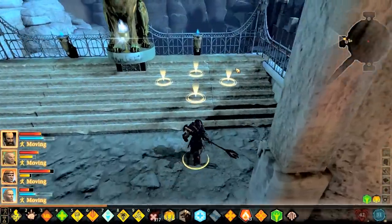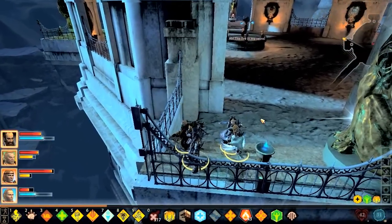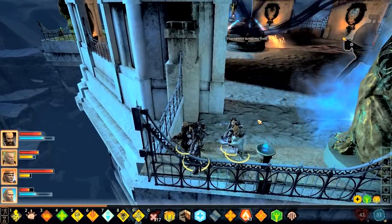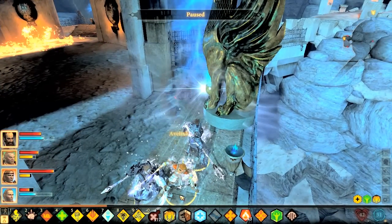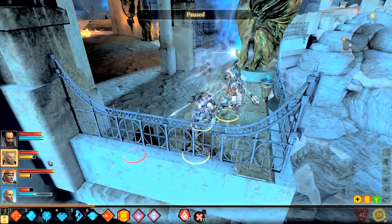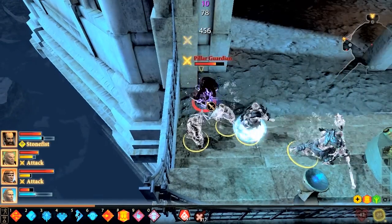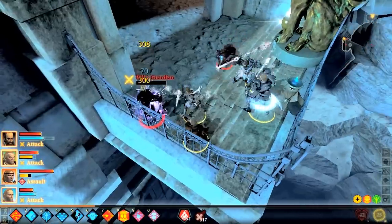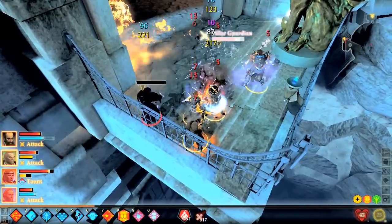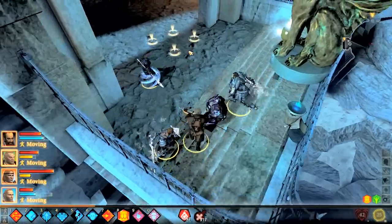Later on in the battle, we're all just going to go over here, all of us. The fire will start over here, probably. Now what I'm going to do is control Varric, because he's the least useful in this battle — despite his arrow shooting, which does a big amount of damage — and he is the quickest to die.